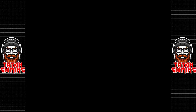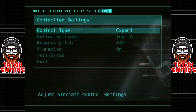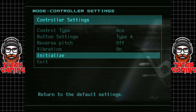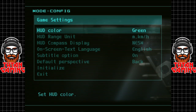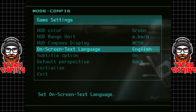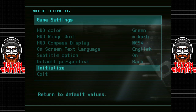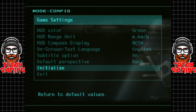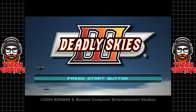Let's take a little look at the config and see the controller setup. So we've got Novice, Expert, and Ace — we're going to go for Ace, because that's what we did in the last one. There are a few different game settings options here, nothing too crazy. There are subtitles, which is nice. The UI is very basic, but does the job.